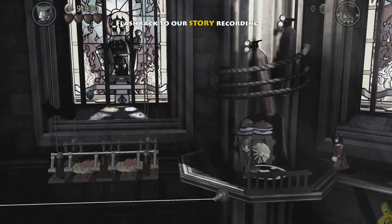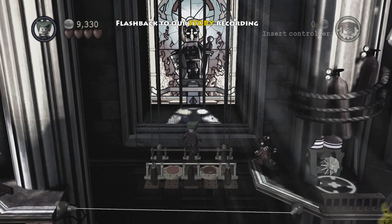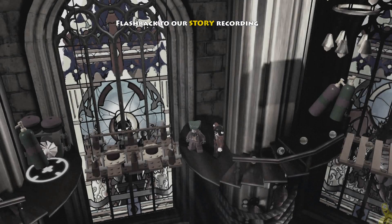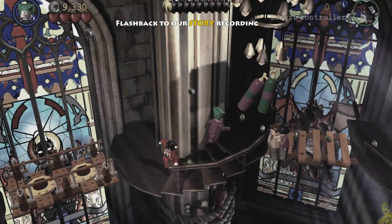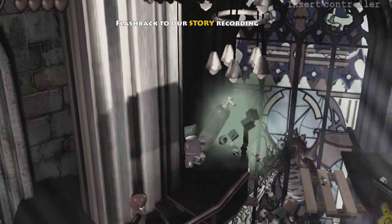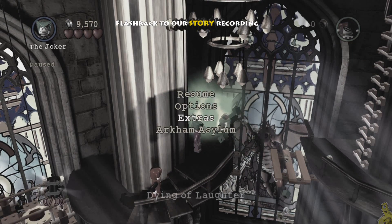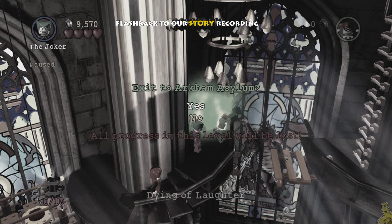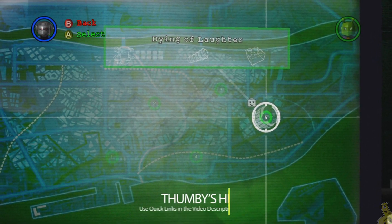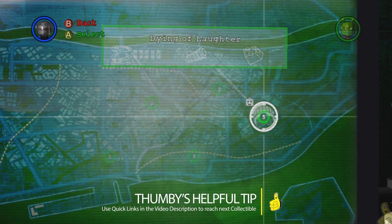We're going to do a quick flashback of our story recording. This was actually a failed run right here — I go up the elevator after stepping on the pressure-sensitive switches, get all the way to the top, and as soon as I go to the right, watch the hostage fall. I'm not sure if that was a weird glitch or if it was supposed to happen like that. According to my guide, the hostage in peril is actually upstairs, a little further down the road.